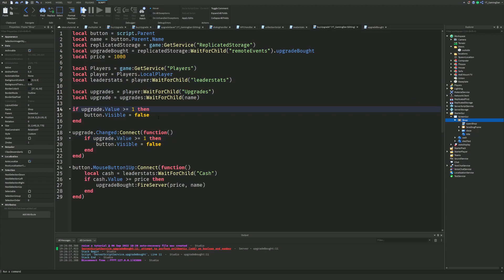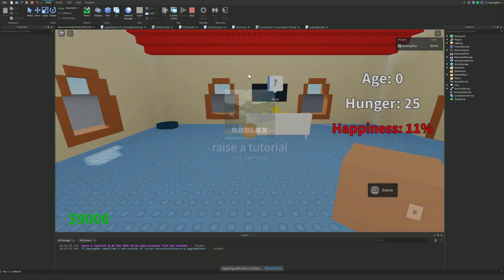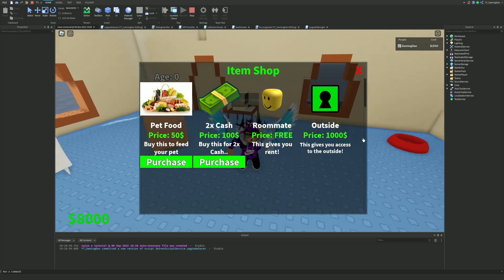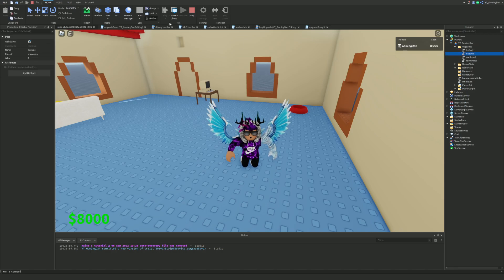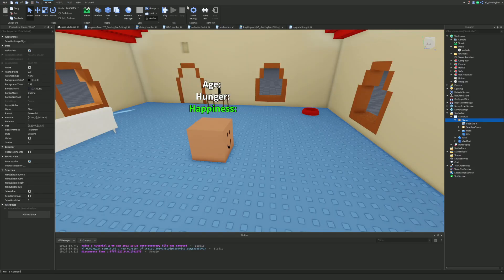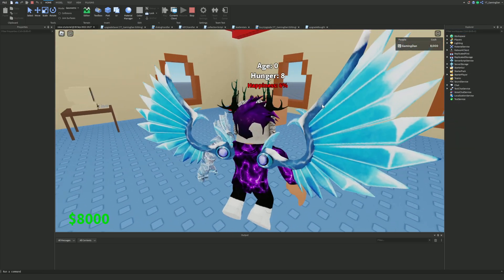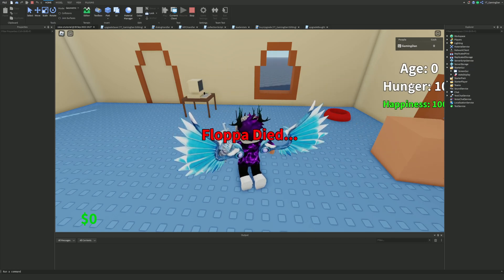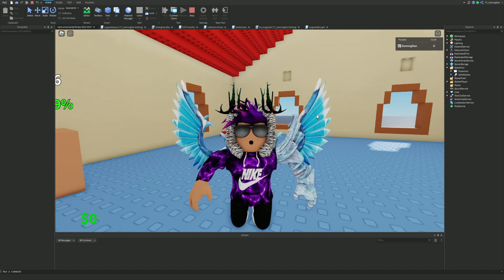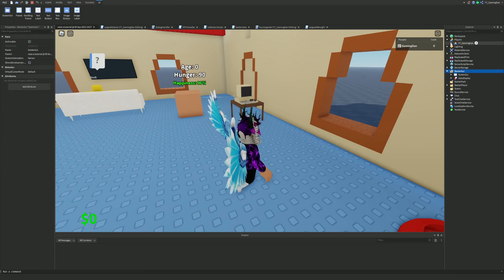Actually, I revert back to using an IntValue instead of a BoolValue — that's how my scripts are set up. After fixing that and rejoining, I buy the outside upgrade, lose 1,000 cash, and can confirm the upgrade saves as 'outside = 1'. I mention that this series may slow down in frequency, and ask viewers to comment ideas for future episodes.